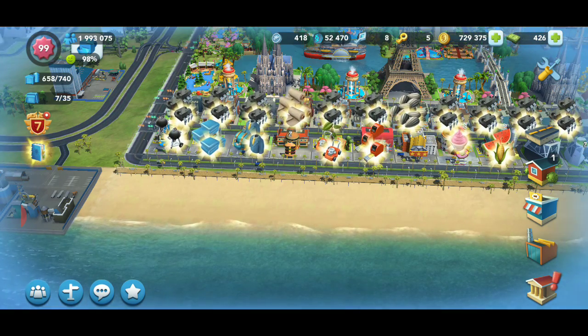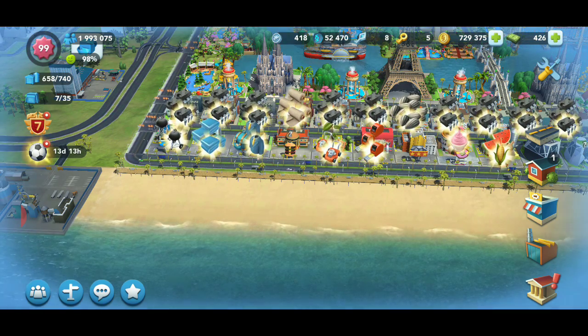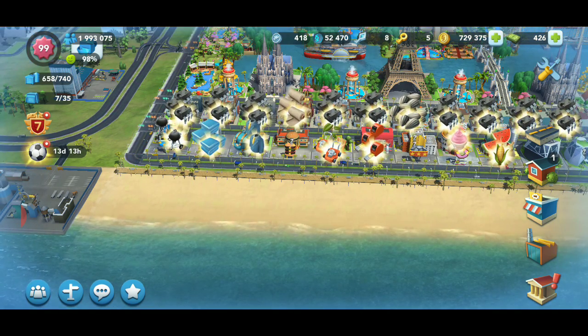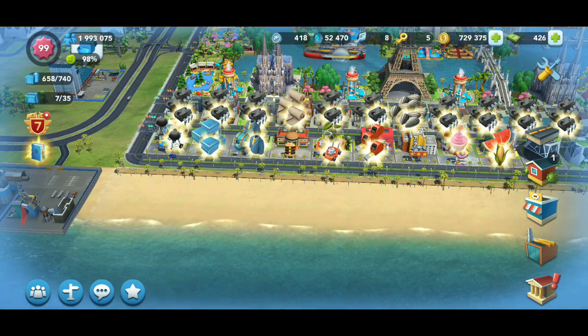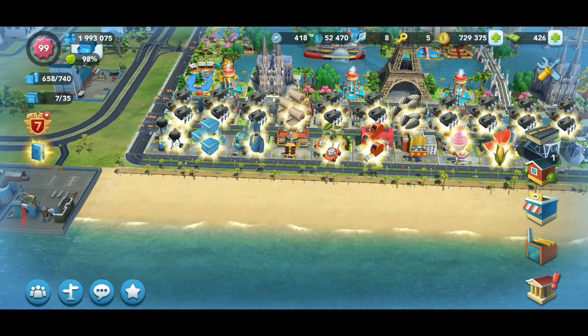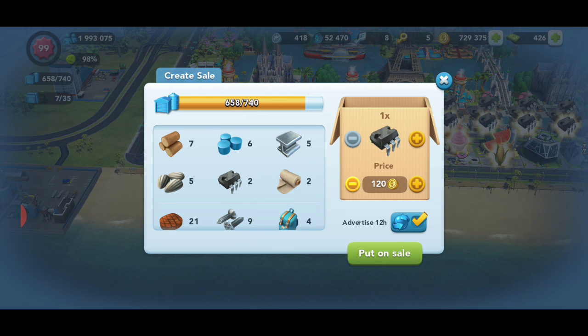If you guys think of anything you want to add, please put it in the comments. I'm hoping this reaches the right people and they realize a lot of players feel the same way. Oh — one more thing I'd change: when you're setting a price for an item for sale, having to scroll down like that is ridiculous. You should be able to jump immediately to the minimum price without holding the button down forever.